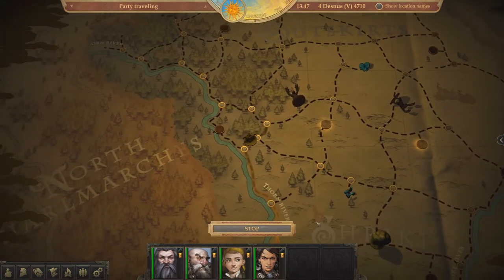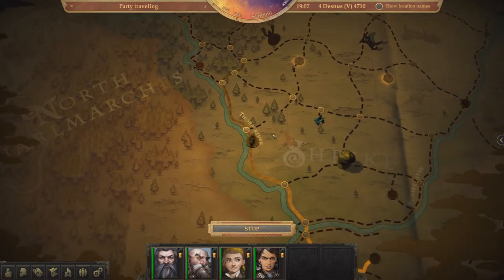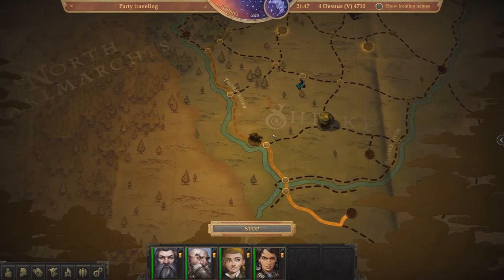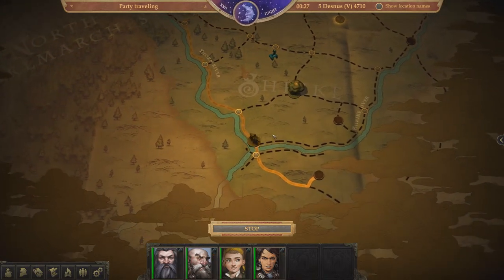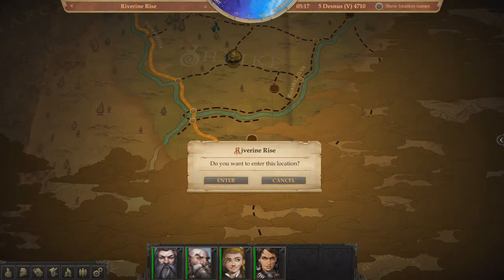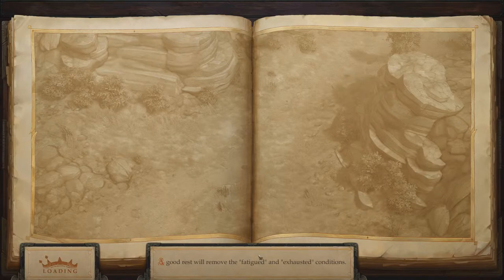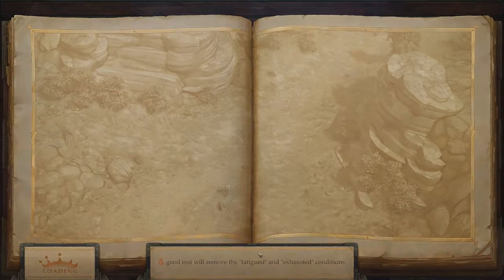There's a new event in River Rhine Rise, I guess. I should go over there. Curse of the feeble body? Why do I have a permanent curse?